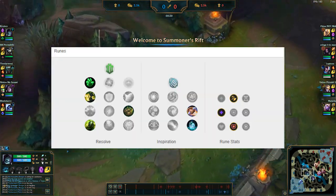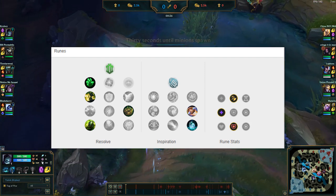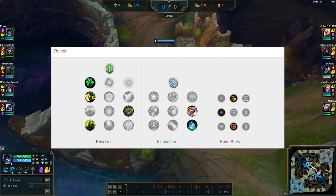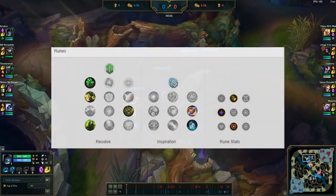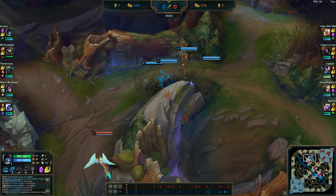Here are the runes I was using this game — actually suggested by a viewer in the comments, and it's working pretty well for me. All-in feels better because you have the extra health insurance. I've seen a lot of Yorick mains use this as well, so these are probably the definitive runes, though Yorick has a lot of options so other runes could work out well too.